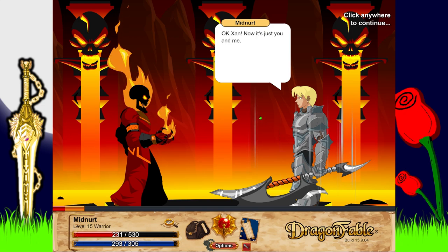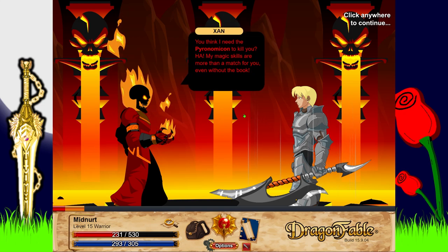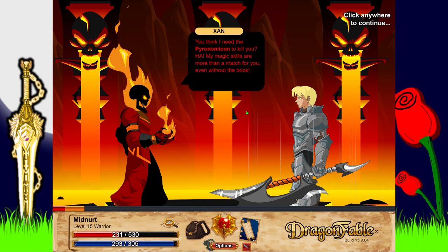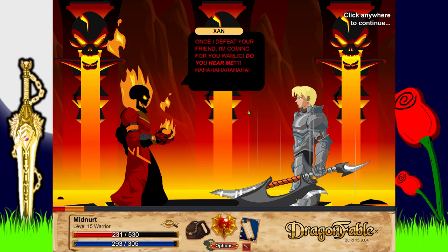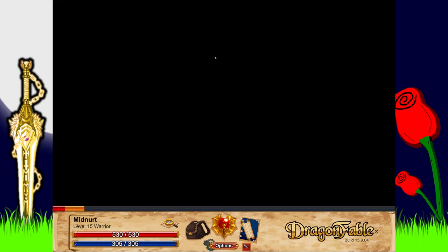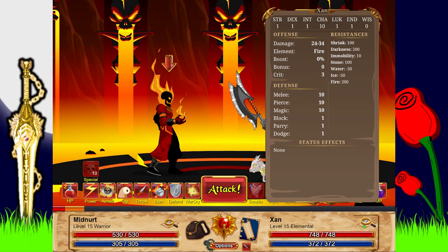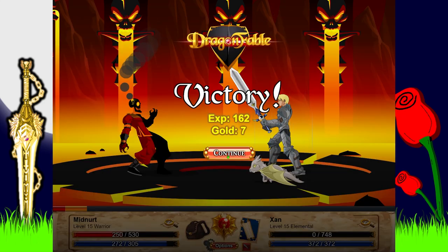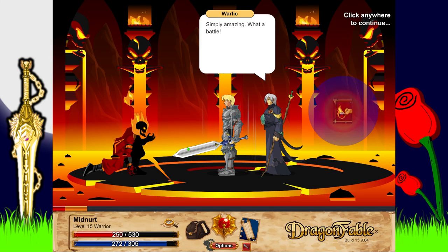It's now just the hero versus Zan. Zan declares his magic skills are more than a match even without the Paranomicon. I switch to the water weapon and Zan goes down surprisingly fast — he seems really short on HP. Simply amazing. What a battle.